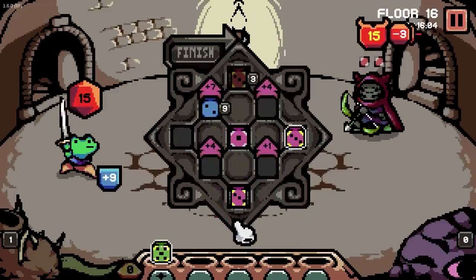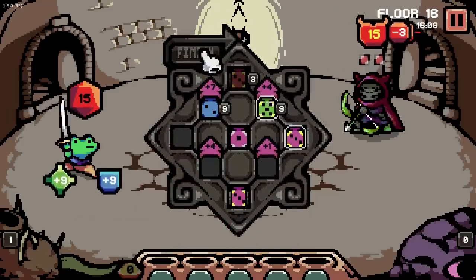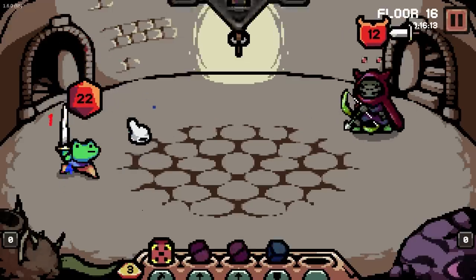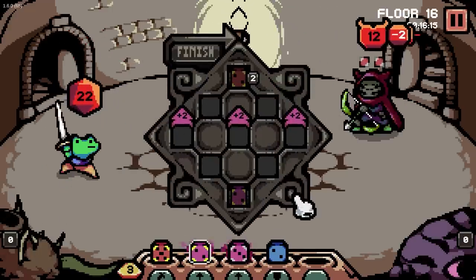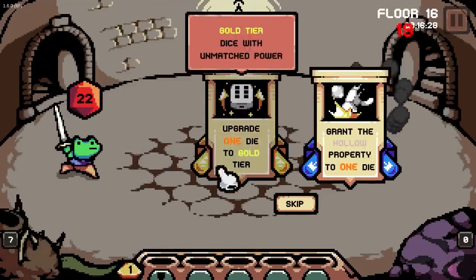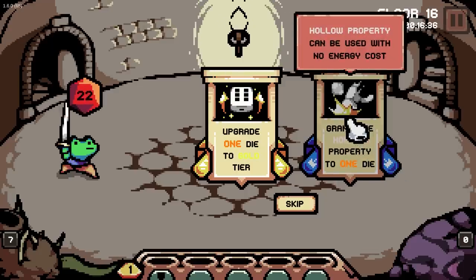Get some shields. We're doing a tiny bit of damage but not a full turn. Heal 9 — that's actually pretty good. He might still hit me. Oh wait, he didn't. Or did he? I don't know. Great, have damage. Very killy. Ka-chow. Take that. Grant the hollow property to one dice. Well, that sounds great. I feel like the block — because we should in theory always want to play a block every turn — will hopefully encourage me to play more blocks.